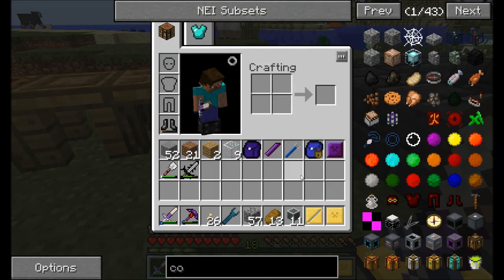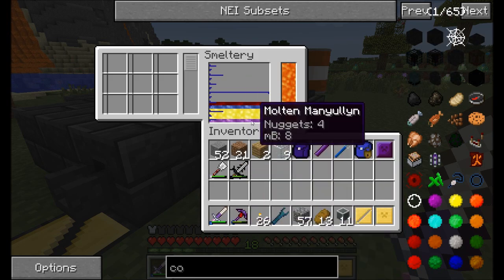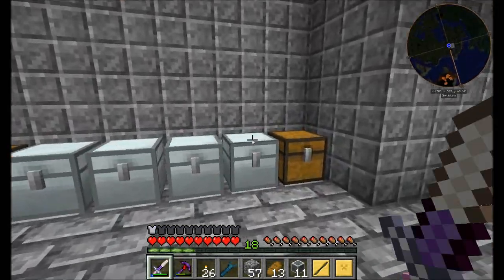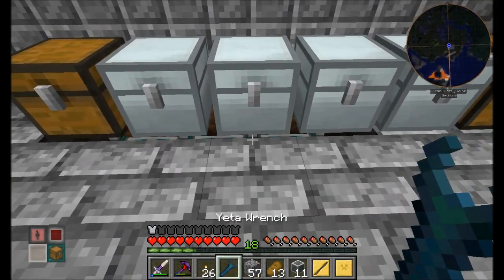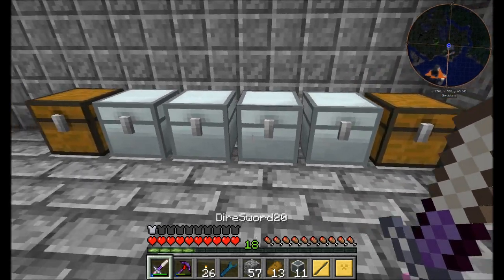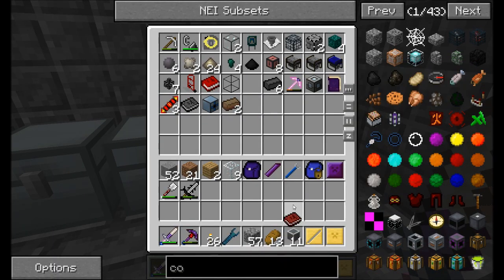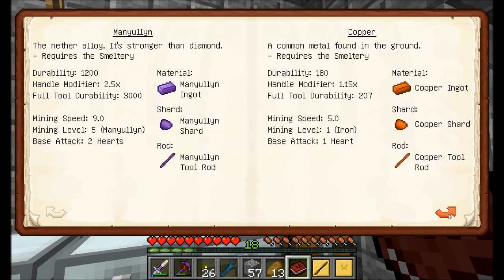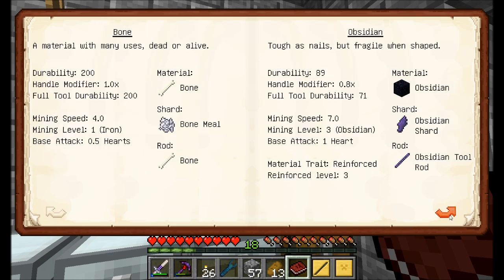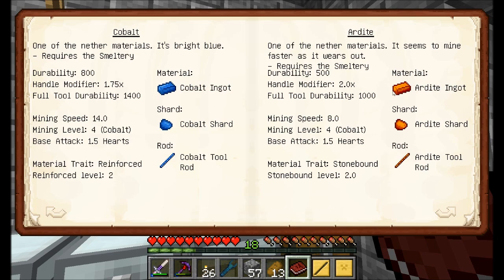For the handle on the blade, it doesn't really matter. I'm not terribly worried about the handle right now. I don't think I've got enough manyullyn for a handle — I could go aluminum brass. Let me check. How about Ardite? I think Ardite gives you a handle modifier of 2x. That works for me. It also gives you the stoneBound trait, which is nice for mining but not really the best for anything else. I could go reinforced with cobalt. You know what, I'll consider obsidian — that has a 0.8x modifier. Let me figure out what I want to do.